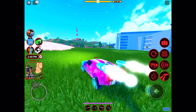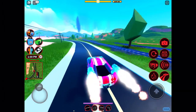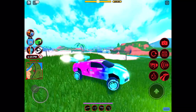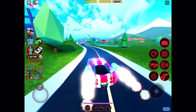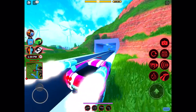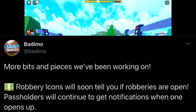Most of the people that play Jailbreak already know how to find robberies. I don't use them because I'm an OG veteran — I know how to play Jailbreak properly and I don't need them. Basically, they're just here to allow new players to figure out where a robbery is, excluding the cargo train, the passenger train, the cargo ship, and the cargo plane. You can also find the bank track, but only the entrance, not the actual track itself. We are actually getting a change where the robbery markers will detect if a robbery is open or not.